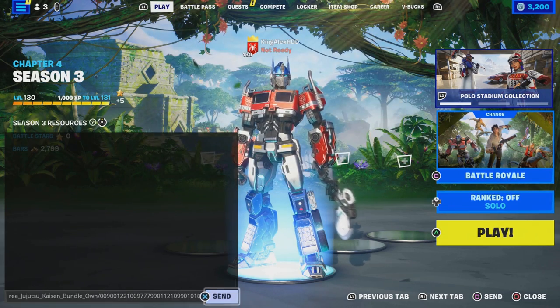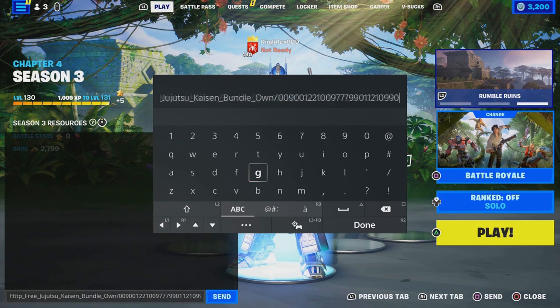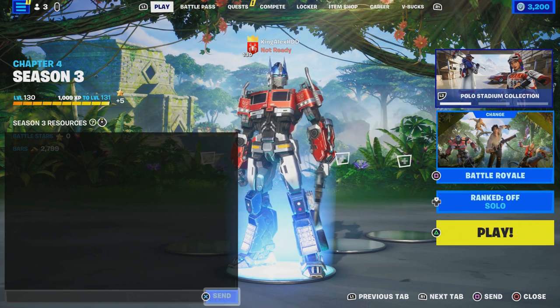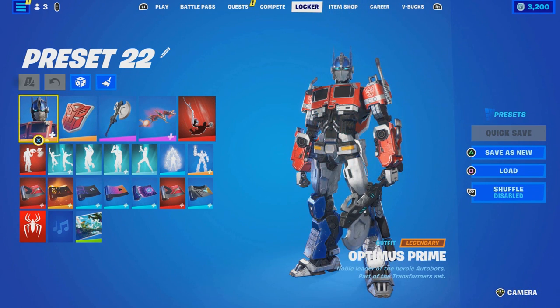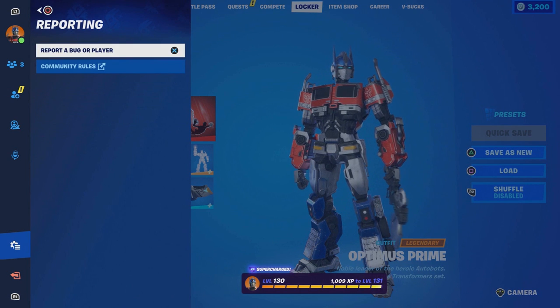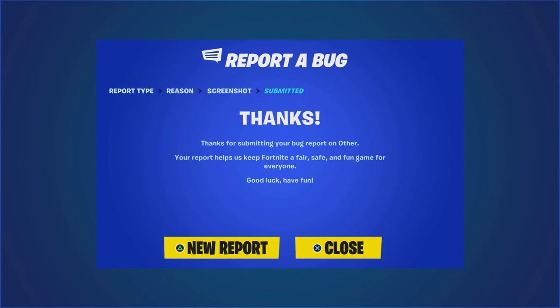Once you enter that, click on send. Once you click send, wait until it comes back. When it comes back, take it out, press done, and then click on send again. Now come to your locker, hover to the bundle, press the pause menu, go to reporting, report a bug, go to others, click continue, click accept, then click close.